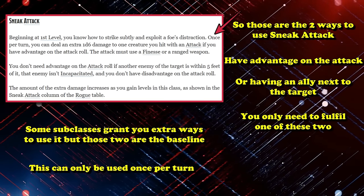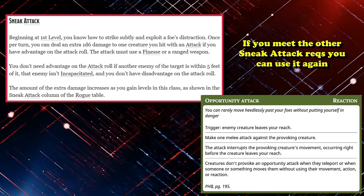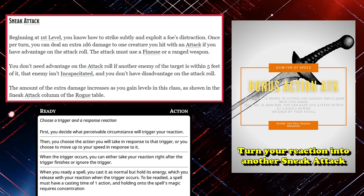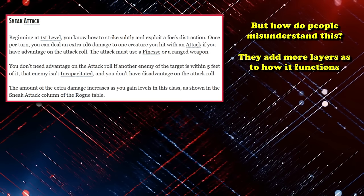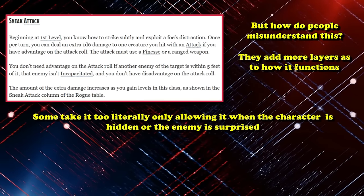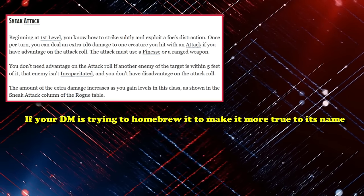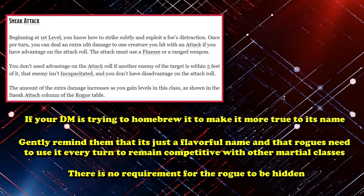You can only proc Sneak Attack a single time per turn, but not per round. So if you get an opportunity attack and hit something meeting all Sneak Attack conditions, you also get Sneak Attack on that attack — just as long as it's outside of a turn where you've already used it. This also allows you to use items like the Scimitar of Speed for another Sneak Attack by using the Ready Action to form a trigger. The way many people get Sneak Attack wrong is by treating it very literally — only allowing it if the Rogue is hidden or has surprise on the enemy, which makes Sneak Attack nearly useless when it's actually balanced around being usable once per turn. Sneak Attack is just a flavorful way for Rogues to deal extra damage and doesn't require them to be hidden in any way.